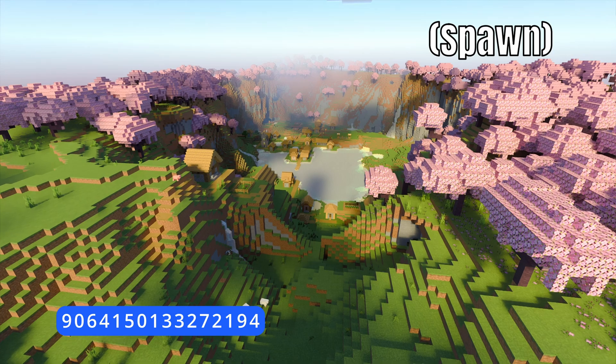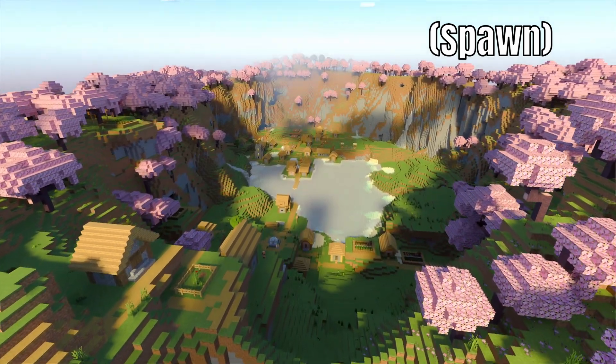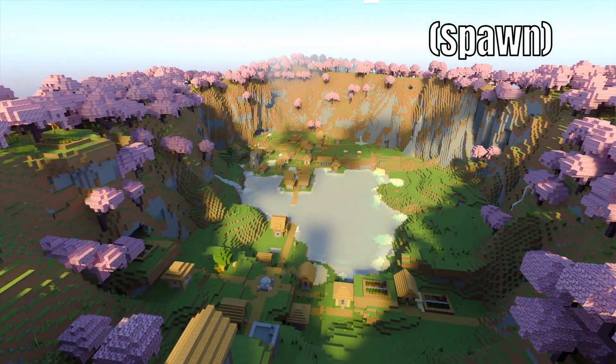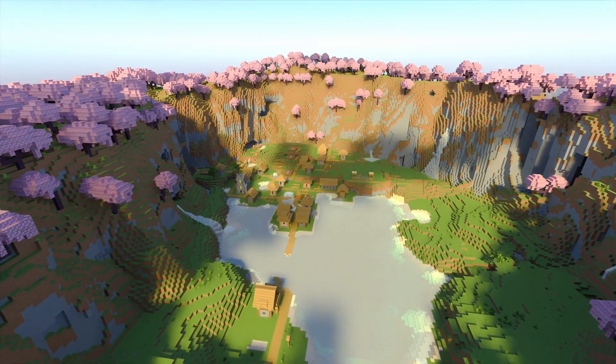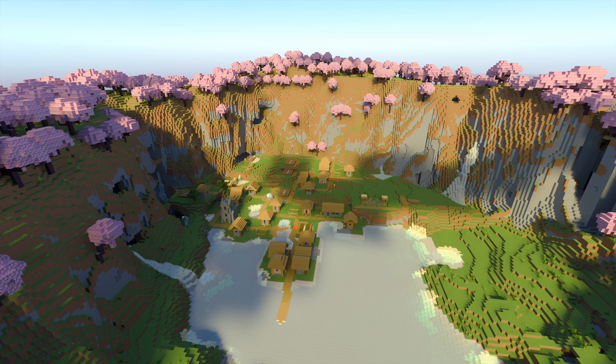Seed number seven — this time we've got a crater with not one but two villages inside, separated by a lovely little lake. The other thing I like about this one is it is located at spawn, so really easy to find. You'll love the variety of biomes and the unique terrain features.